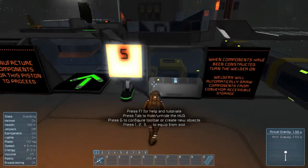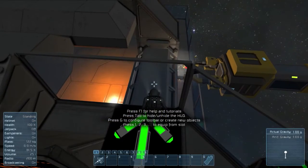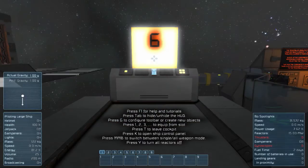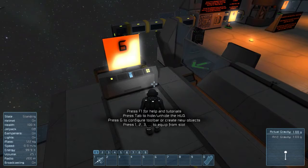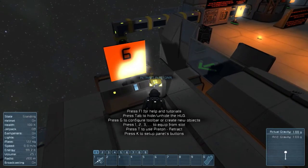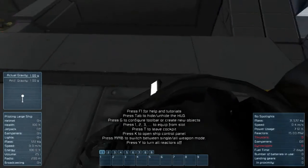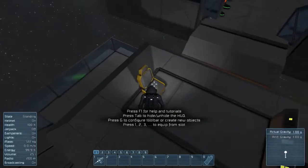All right everybody, all the components are made. There's the welder — turn it all on for us. Awesome, we can sit in and get some energy. We'll just retract platform — extend platform, stay on it. Stay in a seat, there we go. It pushes us across. Cool, all right, we did it.